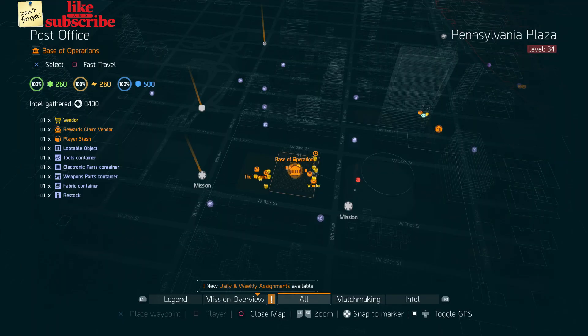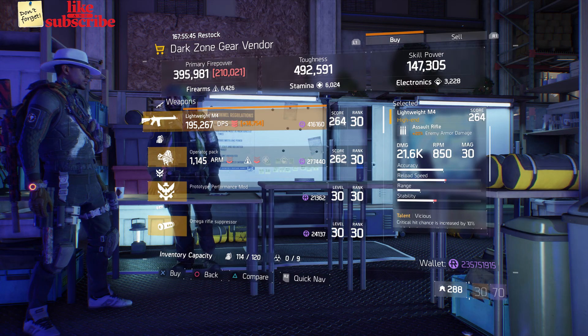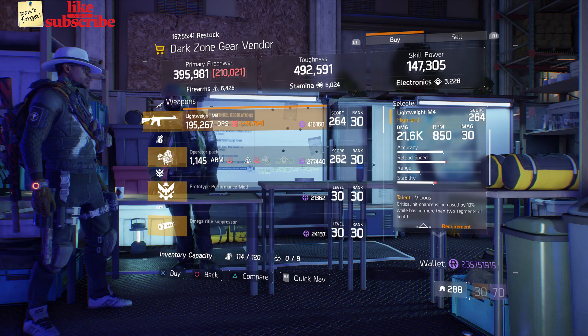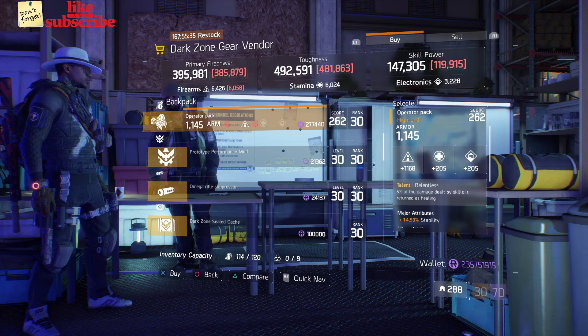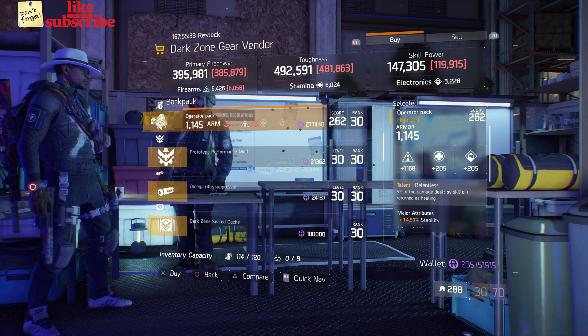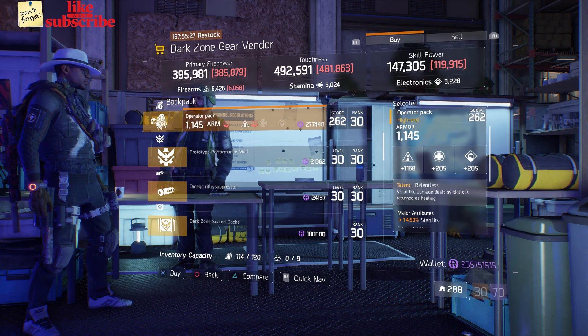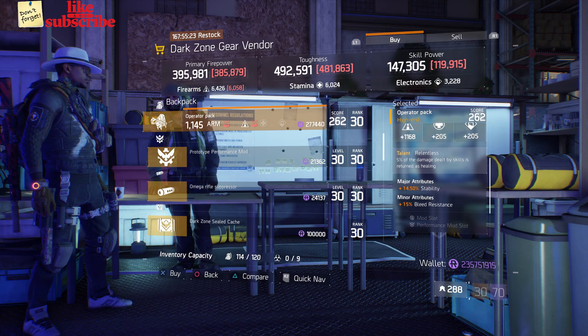For our first gear item, we're going to head over to the base of operations. Here at the Dark Zone, the gear vendor has a Lightweight M4 with a gear score of 264. It has 20% enemy armor damage and the talents it has are Vicious, Determined, and Brutal. Also here we got an Operator Pack with the talent Relentless on there. It has a gear score of 262, armor of 1,145, and the roll for firearms is 1,168. The attributes just has stability and bleed resistance.